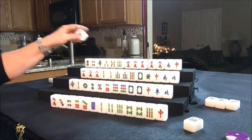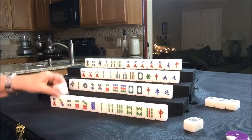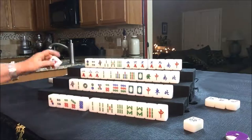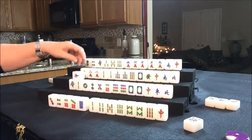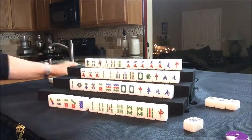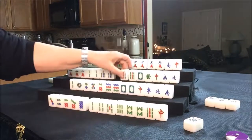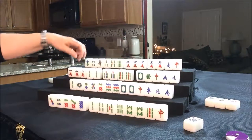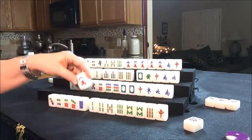Let's go ahead and keep getting rid of these dots — one dot — then draw for East. They drew a five Bam; that's a good tile for them. Let's get rid of the nine crack. We draw for South; they got a South wind. Let's get rid of the one Bam. Drawing for West, they got a nine Bam — that's nice. Now they have three potential pungs. Let's get rid of the eight crack for them.